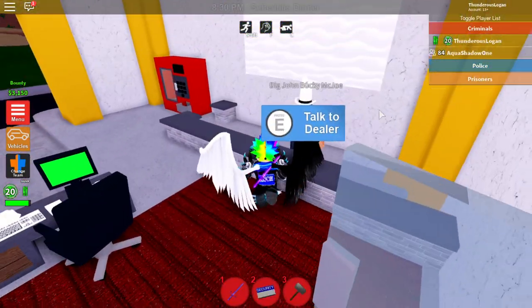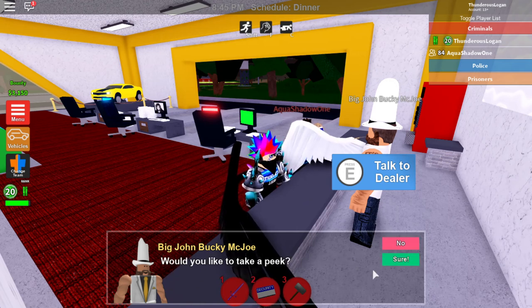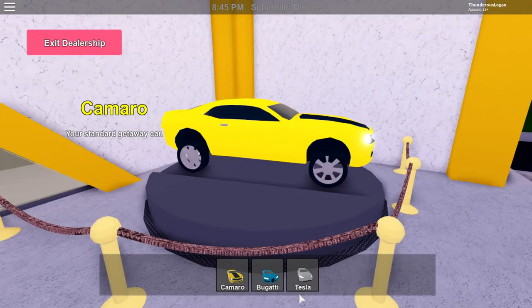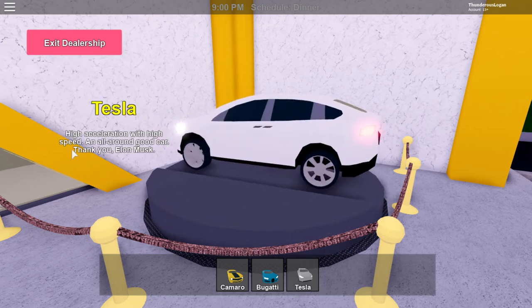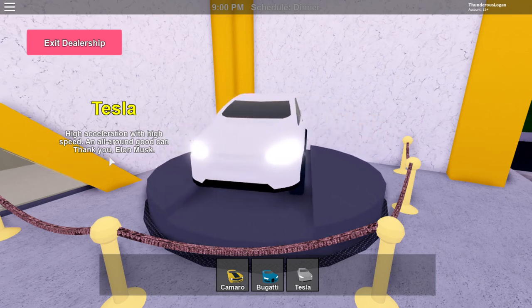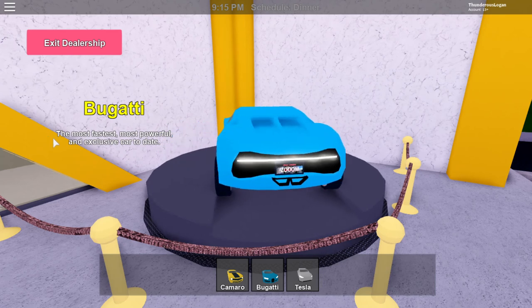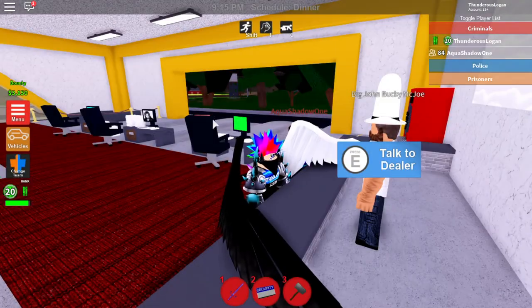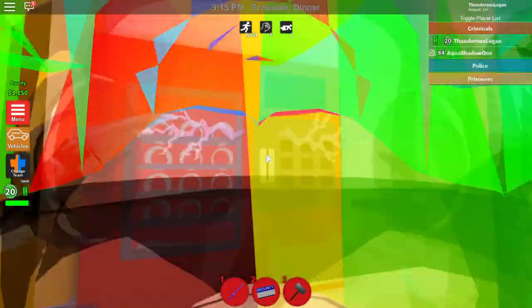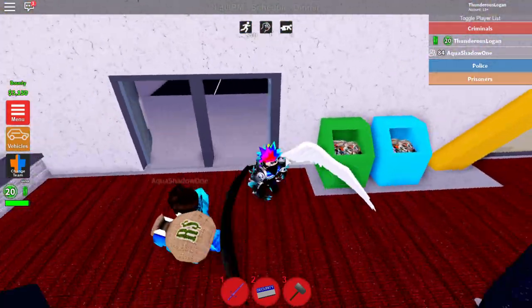Over here we got a car dealership. Let's go talk to the dealer. So we got a Camaro — that's the default free vehicle, everyone has it. Then the Tesla: high acceleration with speed, an all-around good car — thank you Elon Musk. This car is $100,000. And the Bugatti: the most fast, most powerful, exclusive car to date — and this car is a million dollars. The Camaro is your standard getaway car. There's also nothing in this vending machine — what's with these vending machines not having anything in them?